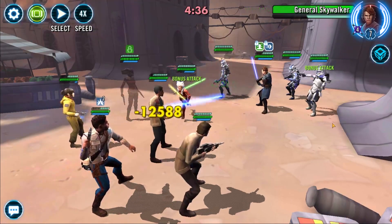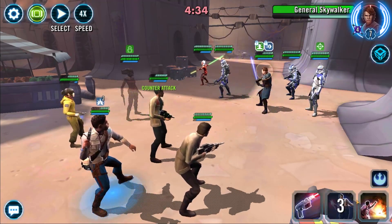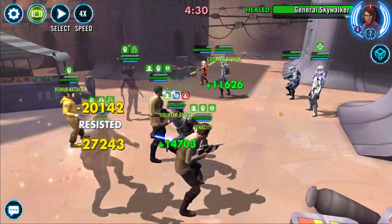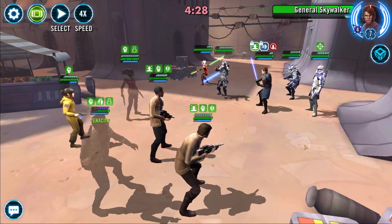So the team is the following: Finn lead, Poe's in there, Zori's in there, and then Hero Finn. I use Rose Tico with the best success, but other resistance characters can work.